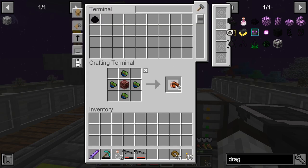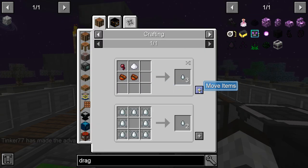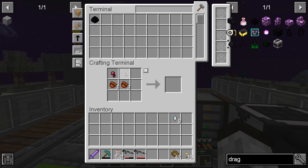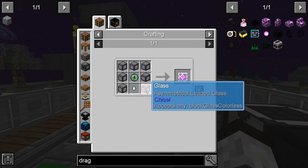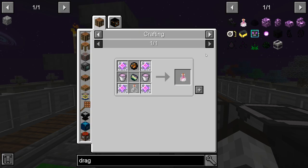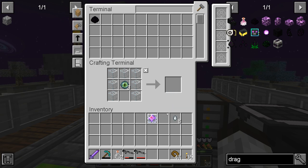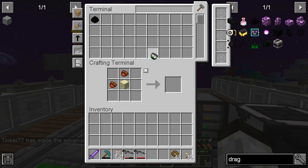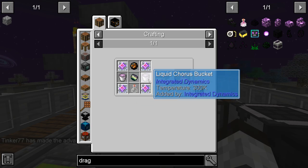Oh wait, we can do that! We got nine gas tiers — this just takes glass and we need four of these. We got all that. We also have extraterrestrial matter — we got that too, and it gave us another advancement! Now we just need the liquid chorus bucket.